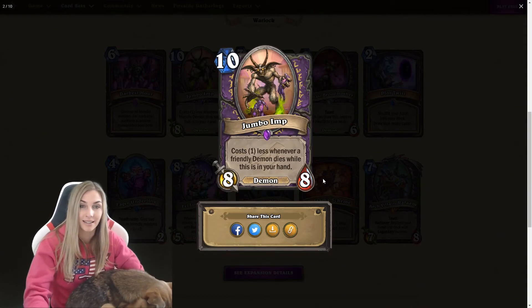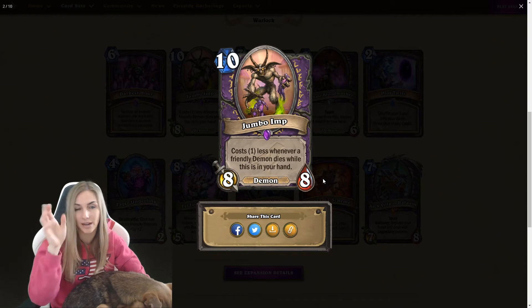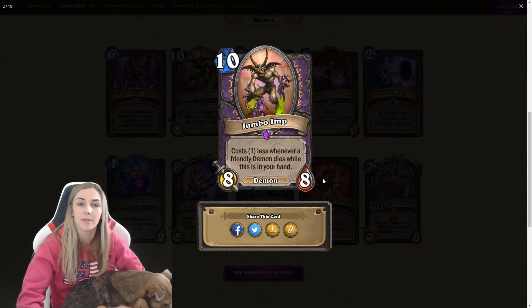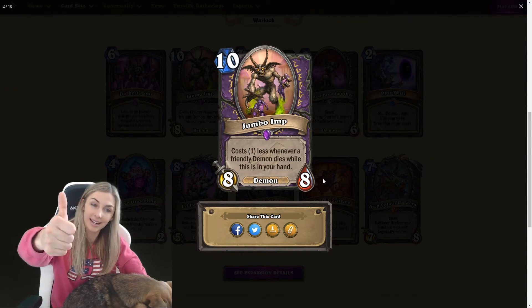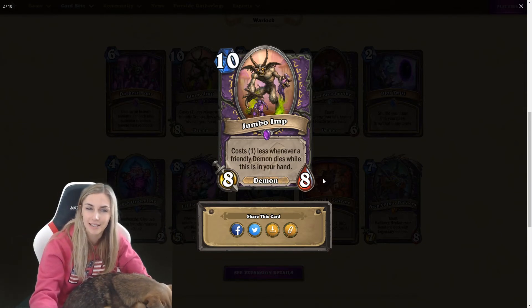Here come the imps. There is like an imp zoo kind of build that they are looking at. Jumbo Imp — ten mana eight-eight. Costs one less whenever a friendly demon dies while this is in your hand, so this could potentially be a zero mana eight-eight. Good card, I like it. I like zero mana eight-eights. They're good.